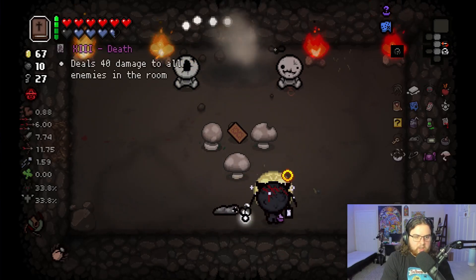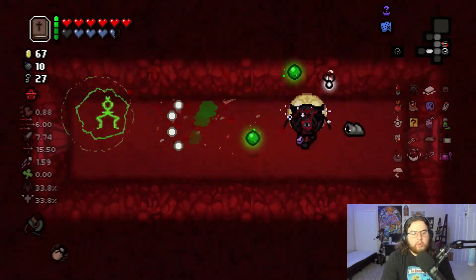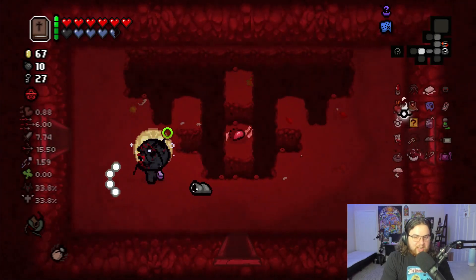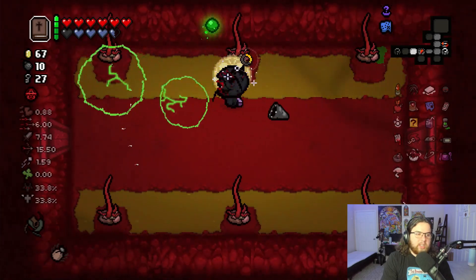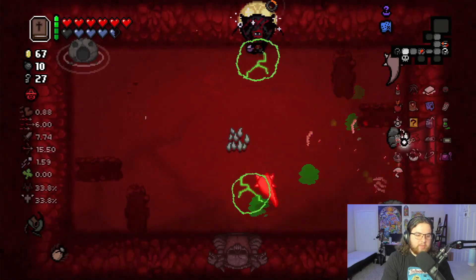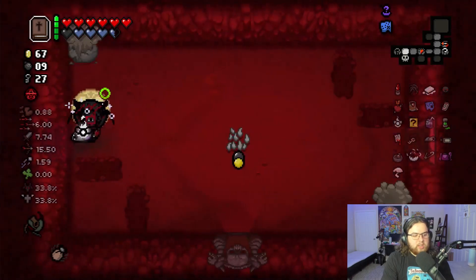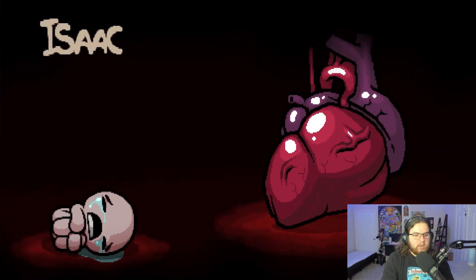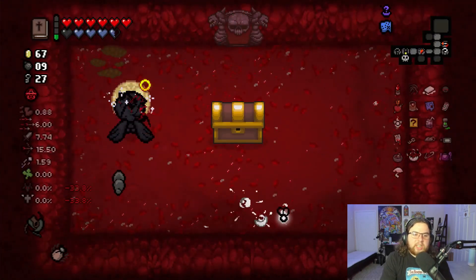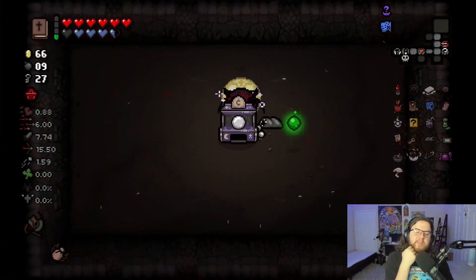I'm gonna make a beeline towards the super secret room because a lot of the time it tends to be around where the boss is. It's a Blue Map — albeit not the most necessary item, it still helps at least a little bit. See, the boss is right here near the super secret room — it's not always the case but a lot of the time it is. I don't really want or need any new trinkets. And we didn't get any additional completions.